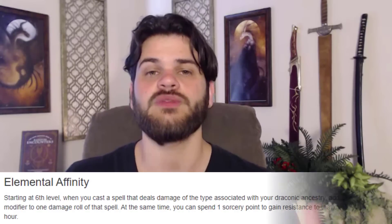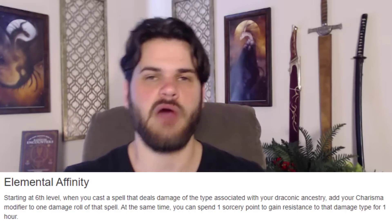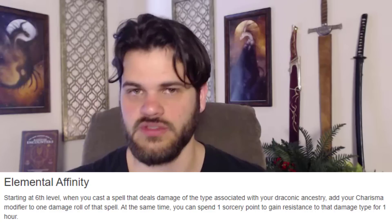Not only are we going to be tossing a lot of fireballs, we're also going to want to make sure their quality is high. By going dragon soul sorcerer, once we hit level six, we get to add our Charisma modifier to a single damage roll that includes fire damage. This includes Fireball, so now not only are we tossing a ton of them, they're going to be high-impact fireballs.